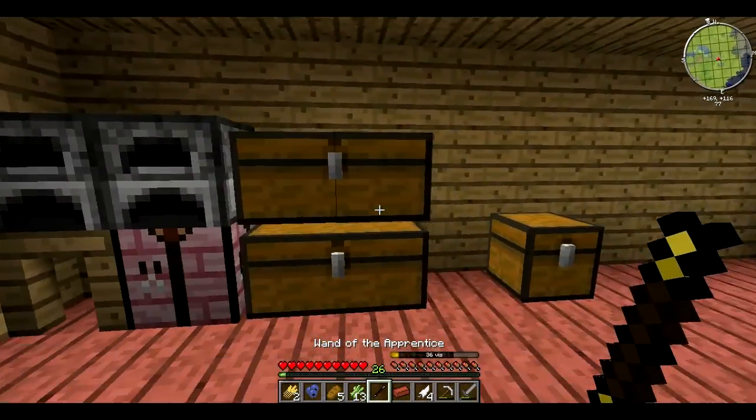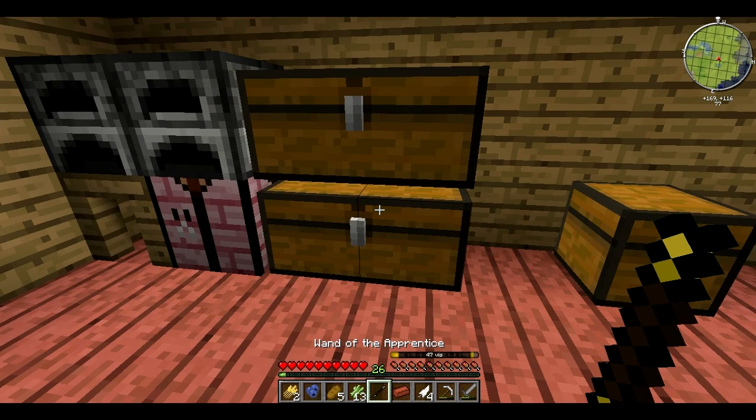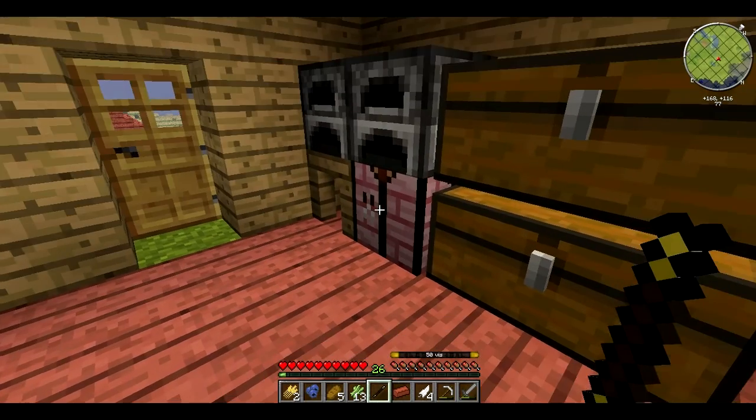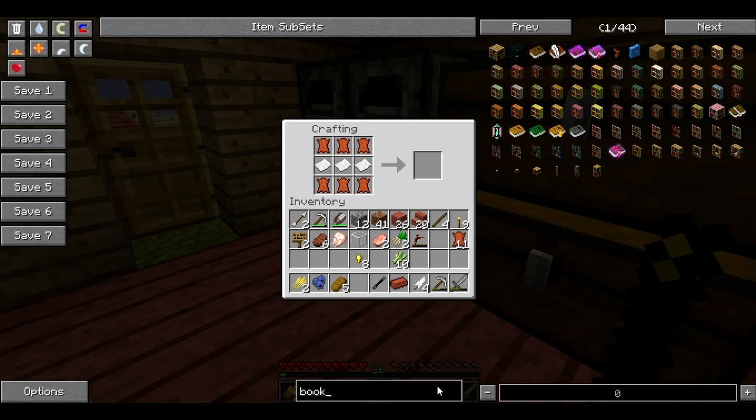I left my door open - I shouldn't have done that. We need to make a bookcase. There's one bookcase. Is that how you make a book? I'm pretty sure that was how you make a book.